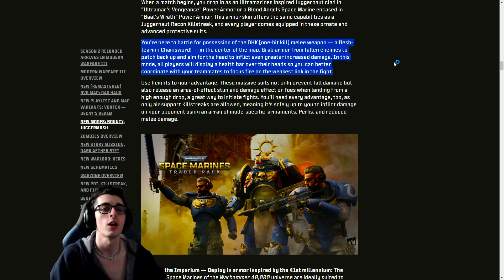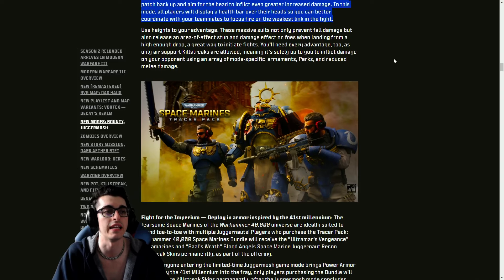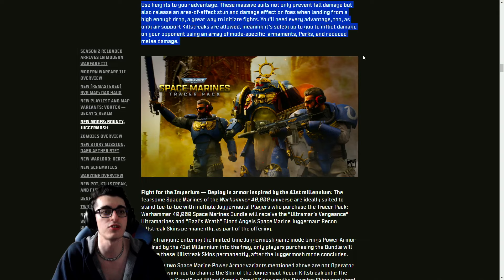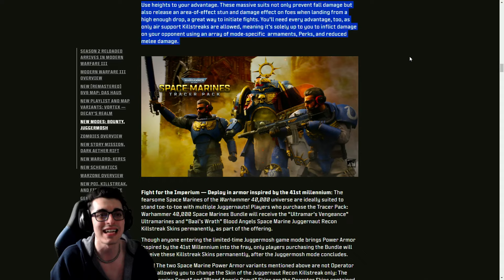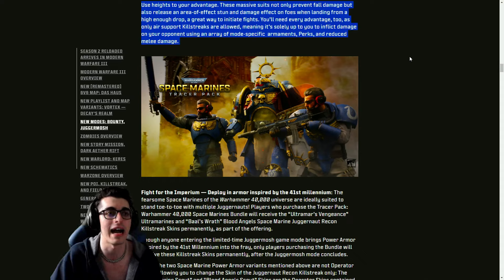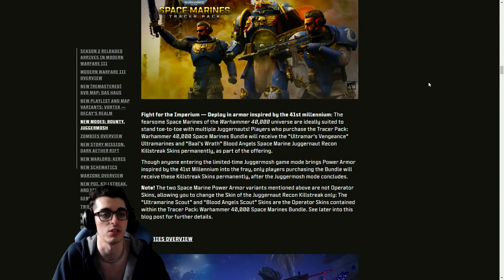Grab armor from falling enemies to patch back up, and aim for the head to inflict greater increased damage. All players display a health bar over their heads so you can coordinate with teammates to focus fire on the weakest link. These massive suits prevent fall damage and release an area-of-effect stun and damage on foes when landing from a high enough drop — a great way to initiate fights. Only air support streaks are allowed, so it's solely up to you using mode-specific armaments, perks, and reduced melee damage.